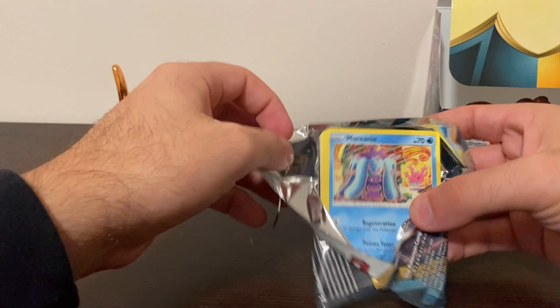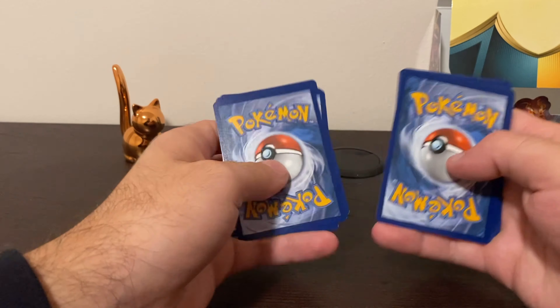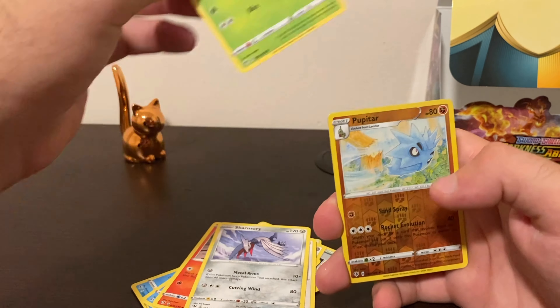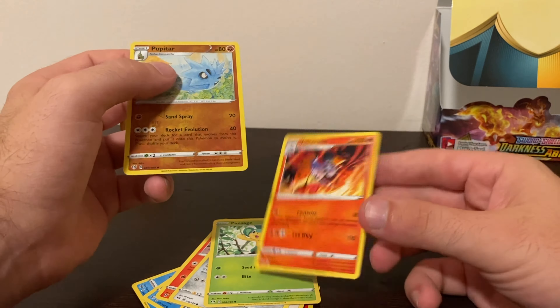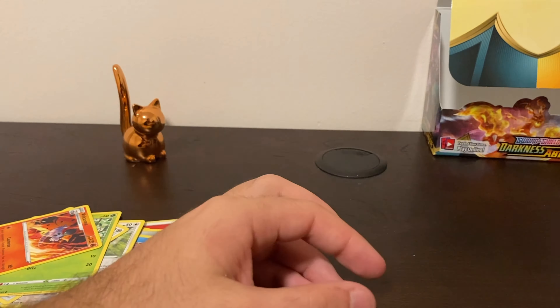Funny thing too — the last Charizard we pulled was also in the last pack. I don't know if this is going to be the same thing but I hope it is. Starting off hot on this pack with a Fire type energy! Skarmory, Starly, Phantump, Pumpkaboo — okay, that's a nice little reverse, alright.